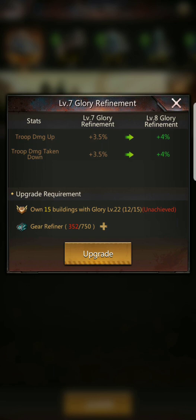We see two stats: troop damage up and troop damage taken down. These aren't very large percentages, but we can get the glory refinement to level 30, which increases the stat by 0.5 per refinement level. At level 30, that equals 15, so at glory refinement level 30 you're going to get a troop damage up of 15% and a troop damage taken down of 15%.